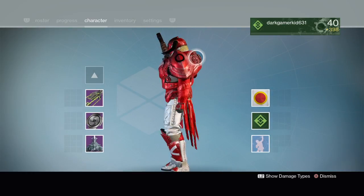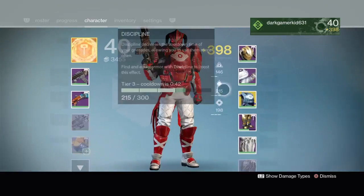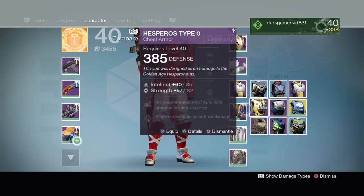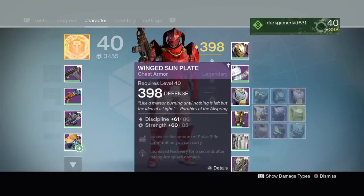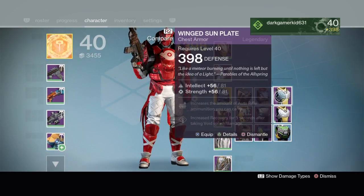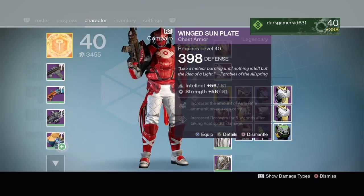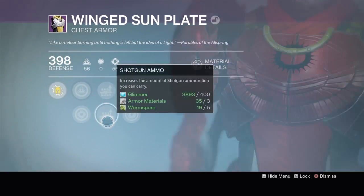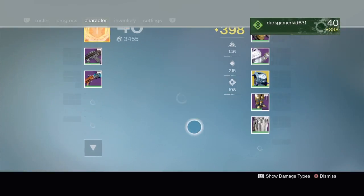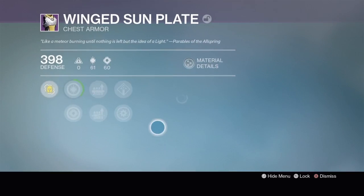This shader basically just changes my character to all red — that's basically what it does. I actually have two Winged Sun shaders — that's a funny point, so I'm probably gonna use the less good one and infuse it into my Twilight Garrison.